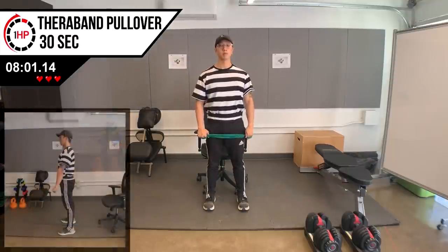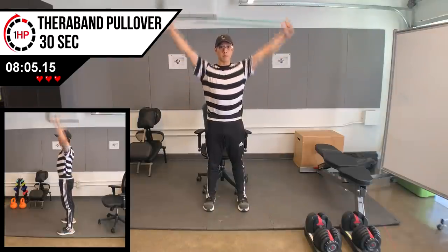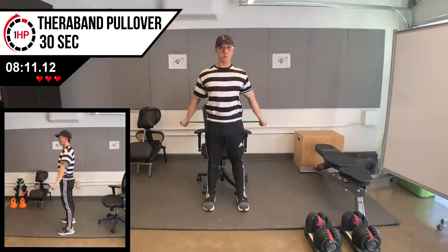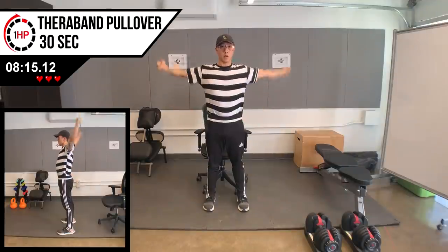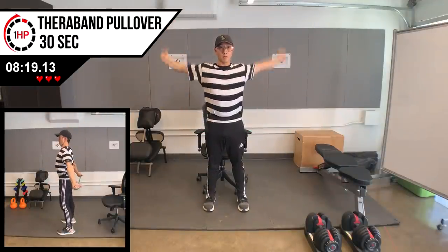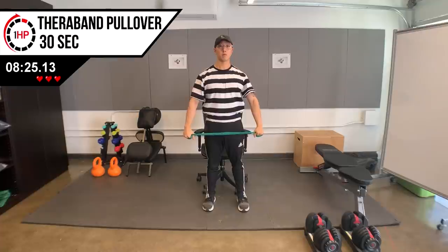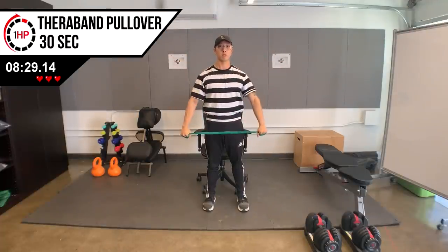These last two exercises continue to work on our shoulder postural muscles and require a theraband — but if you don't have one, you can perform this with a stick or just with your arms. Stand up and step away from your chair to make space. Draw tension into the theraband with your palms facing you, bring it overhead and behind you with your arms straight. The end position is slightly away from your body with your palms facing away. Repeat for 30 seconds. Optionally, you can repeat this section for more shoulder work.